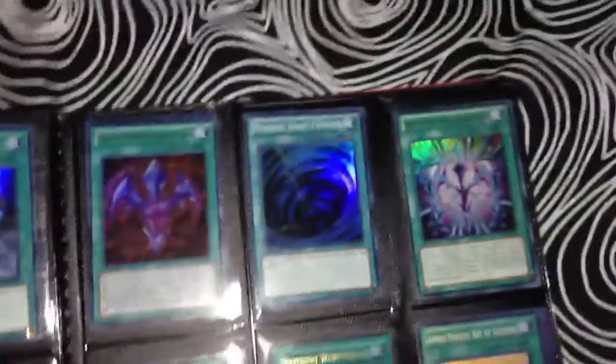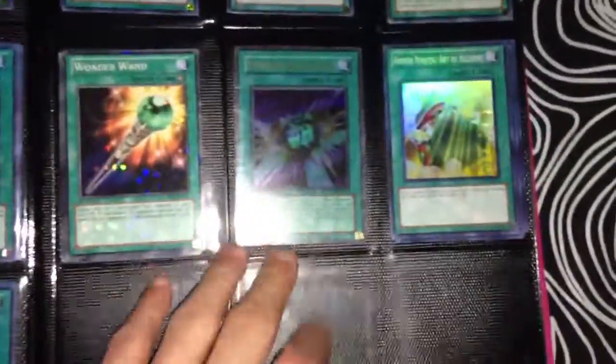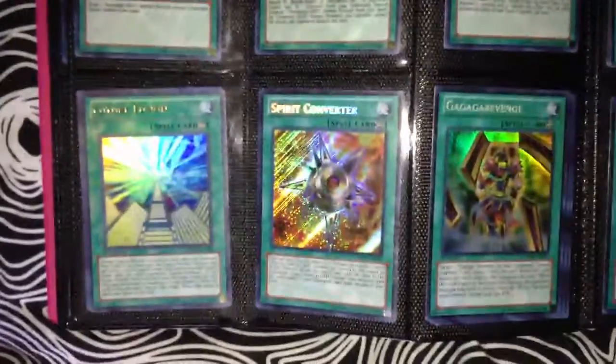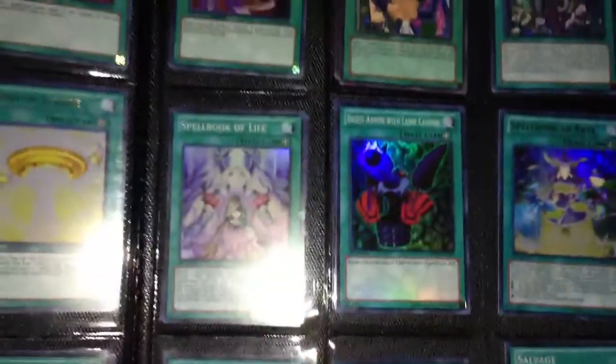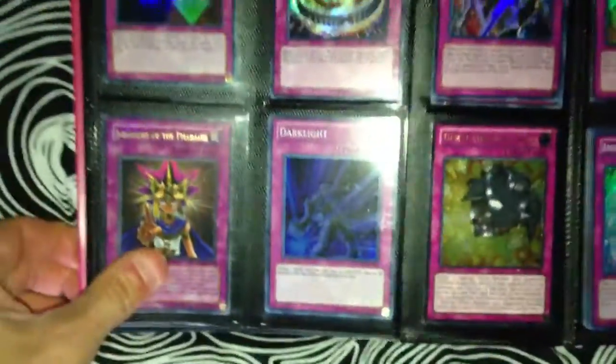It's the one that Yuma uses against Vector when he summons Utopia Ray Victory. That's Diffusion Wave Motion, if anyone's wondering. Then we have my Hero cards. I want Konami to release the dark version of the Crystal Beast, because that would be amazing. This card also finally gets released — it has not seen a TCG print ever. We finally get the Numbers effect from the anime show.